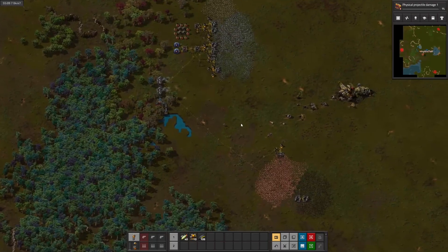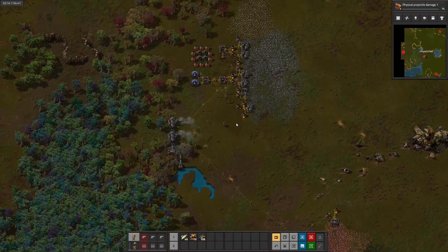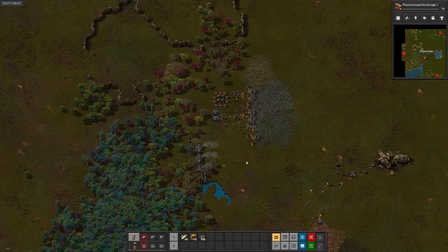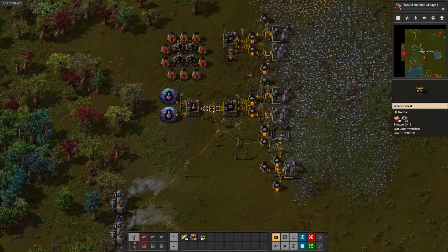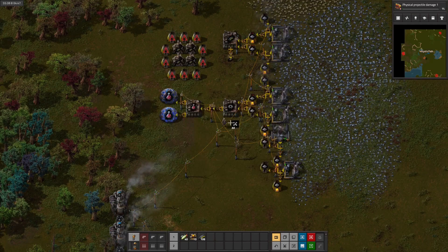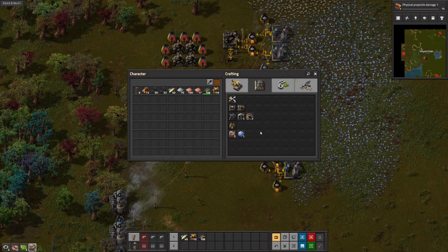Let's talk about what we're going to try to do today. I think we want to continue getting ready to potentially push that biter base that's out to our west. Let's check the rate here — we're producing a lot of extra gears, so I think we can actually run a second science off of this. That sounds like a good idea.